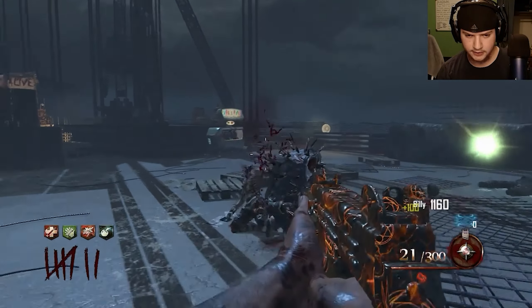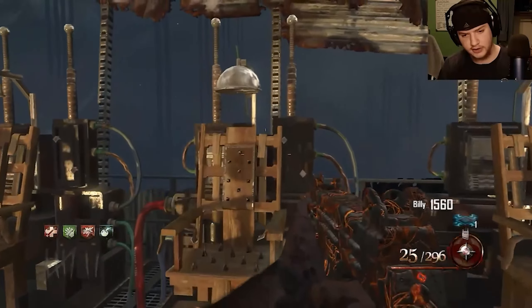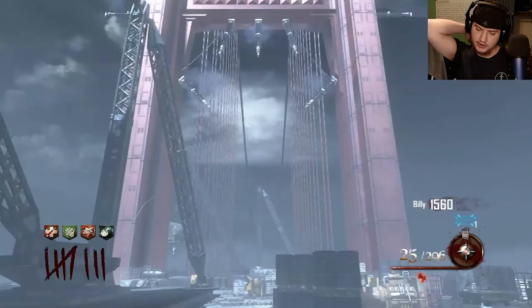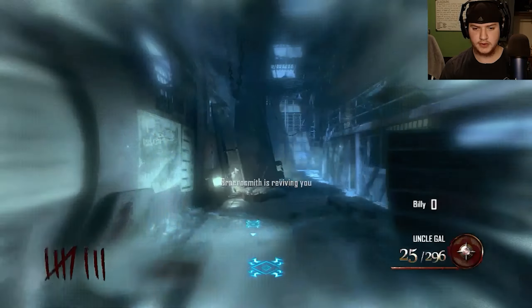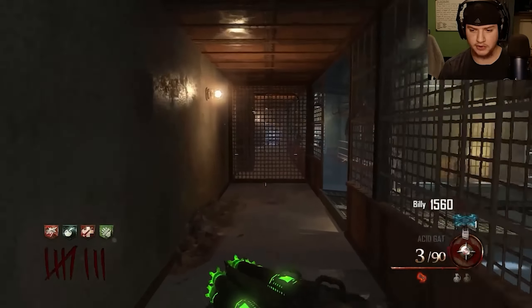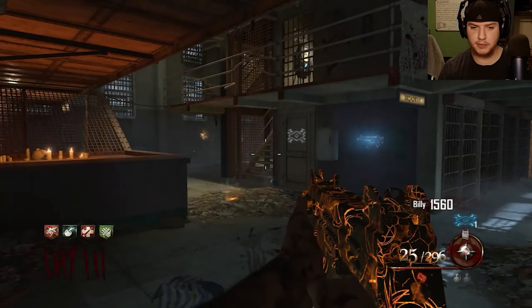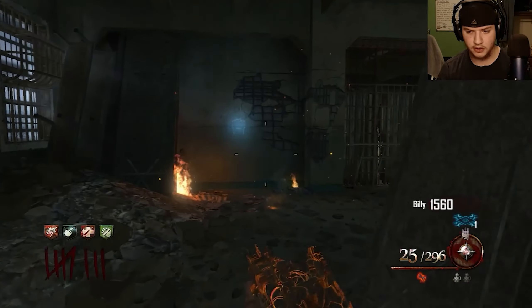I'm Pack-a-Punching the Uzi. End the round. Get that nuke and let's get back. Maybe we can go back with the gas cans — I could Pack-a-Punch this if I have enough money, but the gas cans don't spawn until next round, so I gotta just stick with what I got. I can get Claymores.